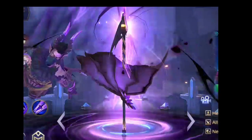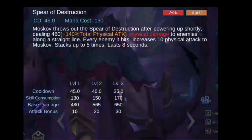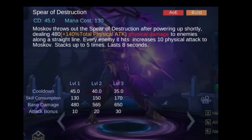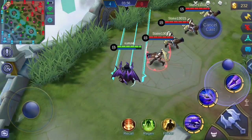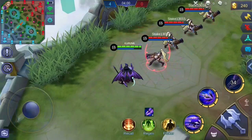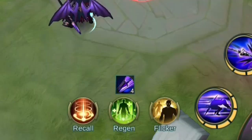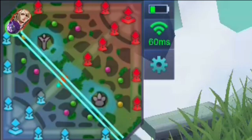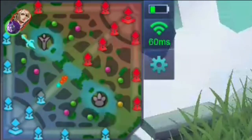Moskov's ultimate skill, Spirit of Destruction, lets him throw out the Spear of Destruction after a short casting time. The spear travels throughout the map along a straight line — enemies hit will receive physical damage, and each enemy hit increases Moskov's physical attack depending on its level. This can stack up to five times and the buff lasts for eight seconds.